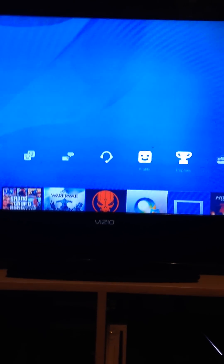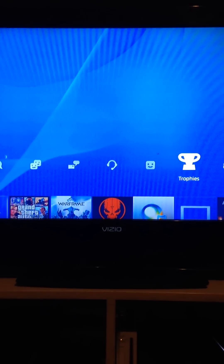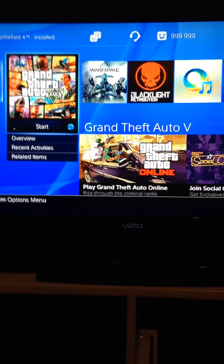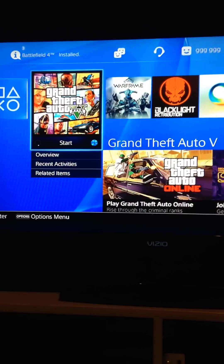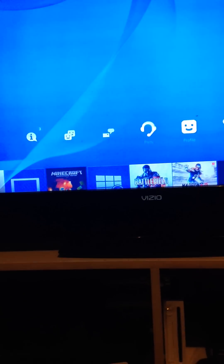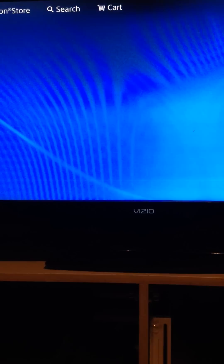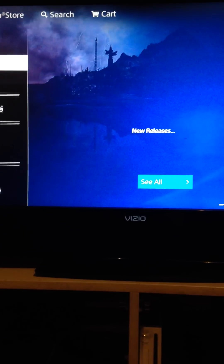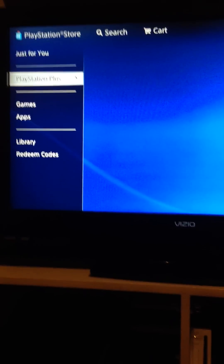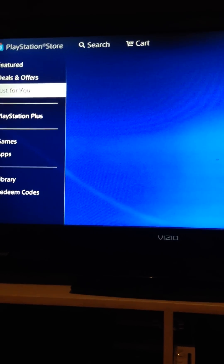What you need to do is just make a random account, unless you have one already. You need to set the country to either New Zealand or Qatar. Keep in mind, if you use New Zealand, you need to have a four-digit zip code — I myself use New Zealand. Once you make this account, you go into the PlayStation Store. Make sure you have a valid email, because you will need to verify your email. I recommend 10minutemail.com — I will put that in the description below.